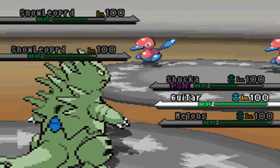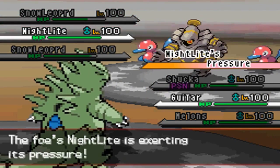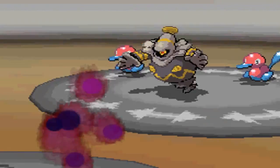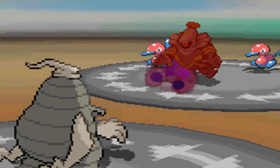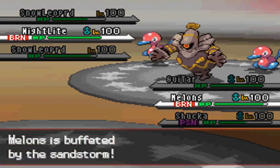He actually rotates into his Darmanitan, not really sure why since Trick Room was up. But I get that thing out of the way. He's gonna send out Dusknoir next, and I'm gonna rotate into my Dusclops. We both go with Will-O-Wisp.